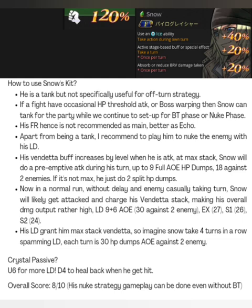If you want to use him, do use him as a nuke. For crystal passive, I would suggest 6 so he gets even more uses of LD. And if you want D4 — because he is a tank but doesn't really have healing; he has that HP regen, but if the enemy is hitting harder he may not be able to heal back on time — so I would suggest D4, so every time he gets hit, he heals himself. Overall score, I'm giving him an 8 out of 10. His nuke strategy gameplay can also be done without BT, so you kind of get a DPS unit that doesn't rely on BT. You are just losing out on that 30% max HP damage limit up, but he will still hit very hard without his BT.